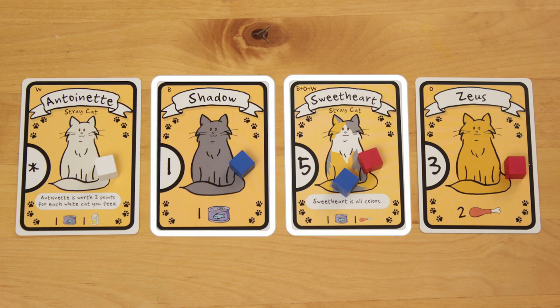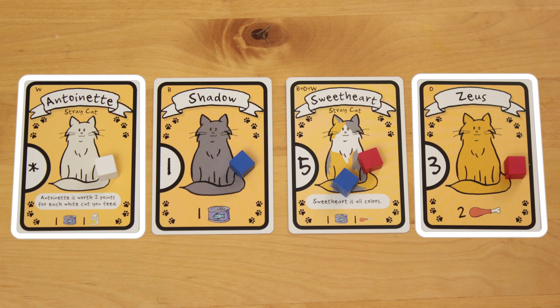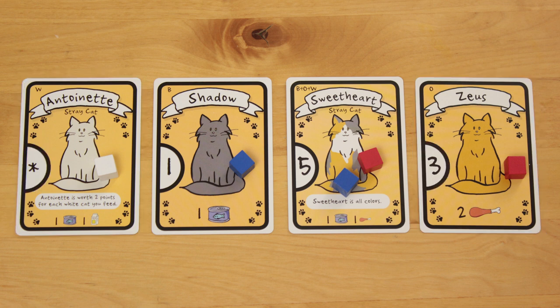At the end of the game, each fully-fed cat gains you the victory points listed on the left side of the card. Each underfed cat makes you lose 2VP, regardless of the points on the card. A cat is either fed or not fed.